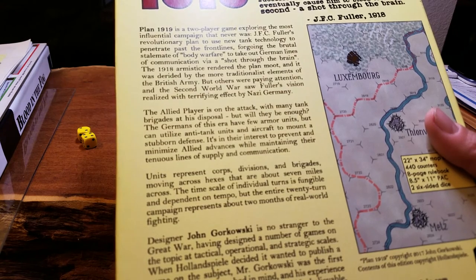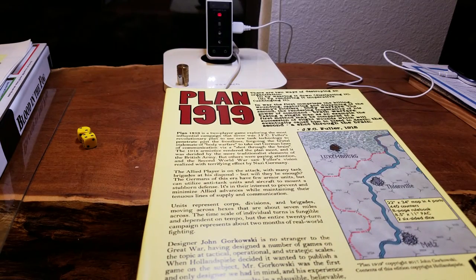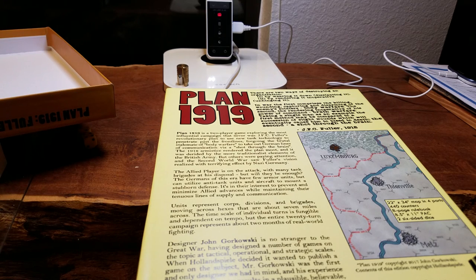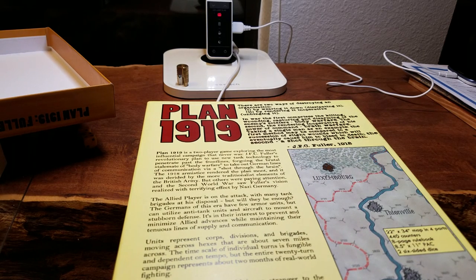His plan was centered around the tank technology at the time, and kind of a pseudo-Blitzkrieg style art of maneuver, where you would pin the force and then flank the force and kill the will to fight — destroy the will to fight of the enemy, either by taking out its brains, as he so eloquently puts it, or by ruining supply trains, or ruining some other aspect critical to the enemy's ability to function.